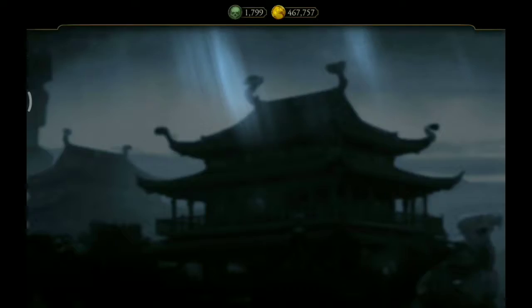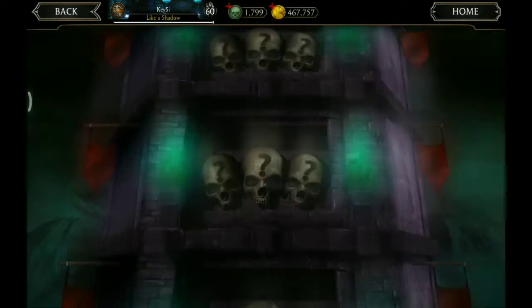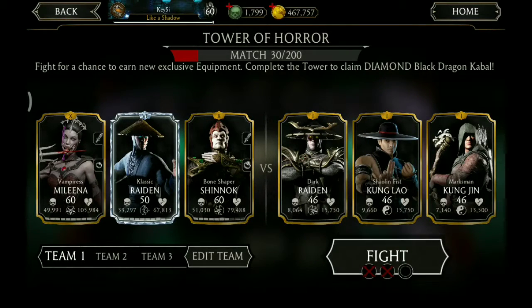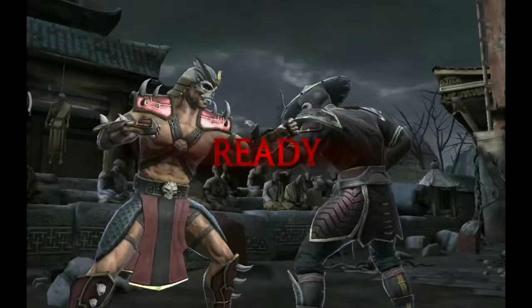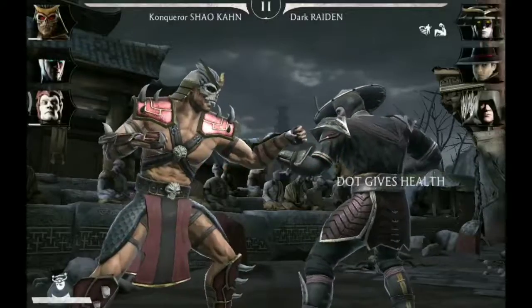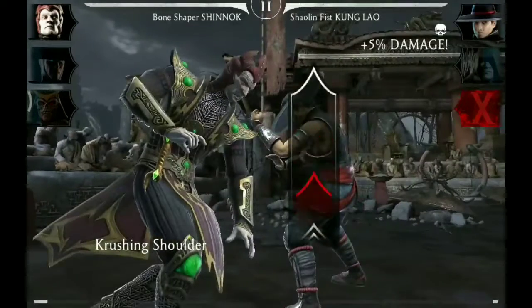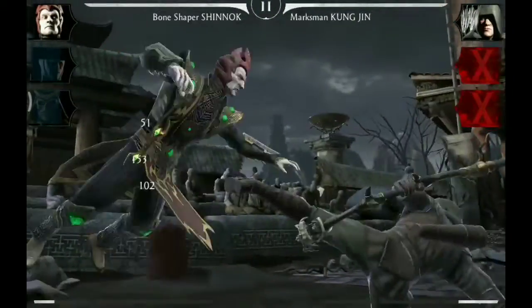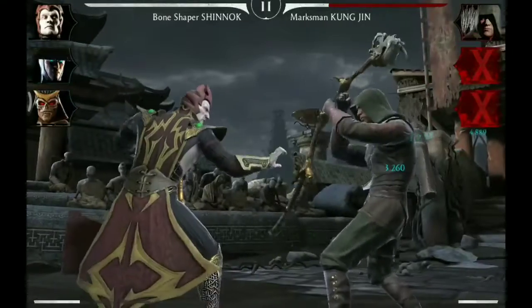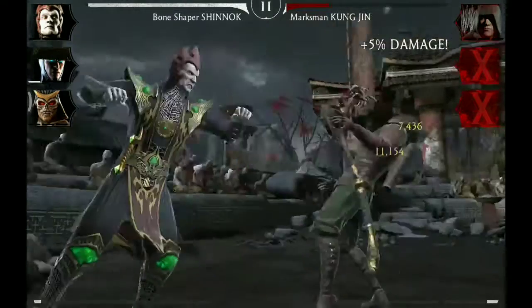Gold special one level up card. And next we need Shao Kahn. We begin with Shao Kahn versus Raiden. Special one and Raiden is gone. Tag to Shinnok, special one against Shaolin Fist Kung Lao, and he's out too. And now we defeat Marksman Kung Jin with basic attacks. Or a special one against Shao Kahn — he just gave us one, then we use it.